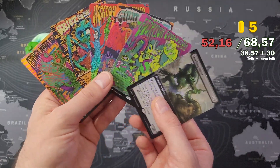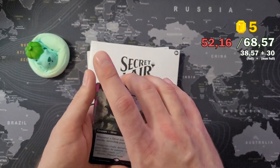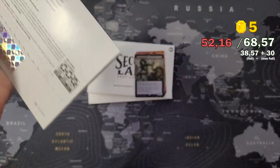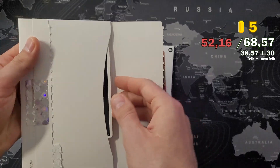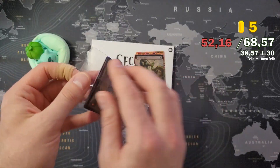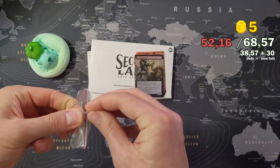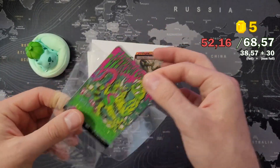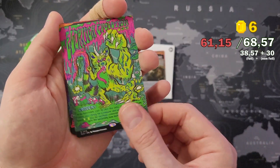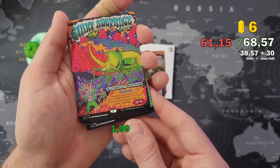That's a cool Secret Lair - five beautiful cards. They'll probably sell for the buying price. Let's open the non-foil version quickly and check out the prices. I'll go a little bit slower so the prices have time to pop up - the same cards, just not in foil.